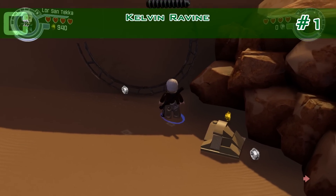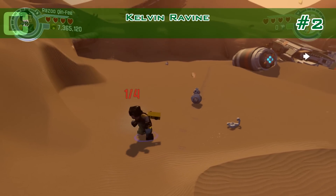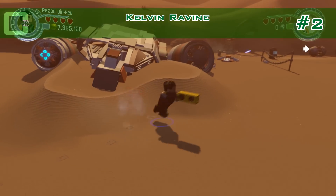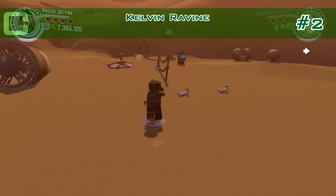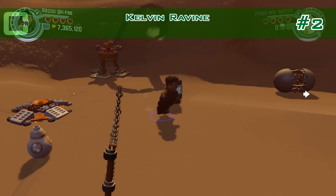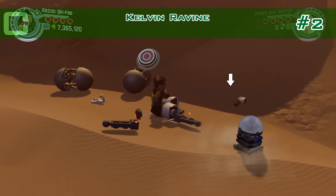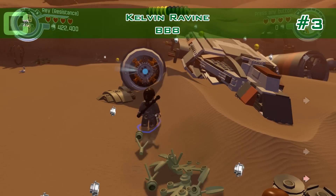Very good. Now number two: there are four sand moles. Here's one, there's one — hate the mole, hey come on. Where's the third one? Over there, behind the BB-8 platform. And the last one is where the minikit is appearing, right here. Out comes the minikit. We have it — number two done.